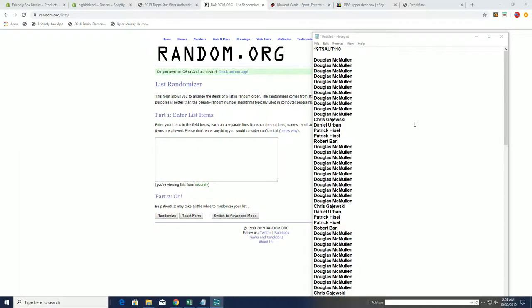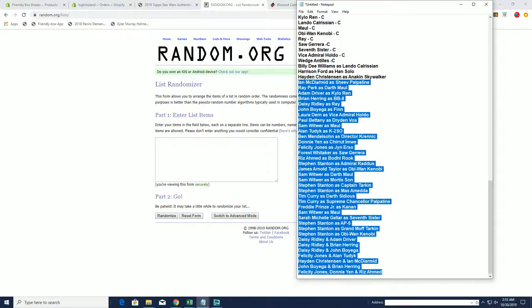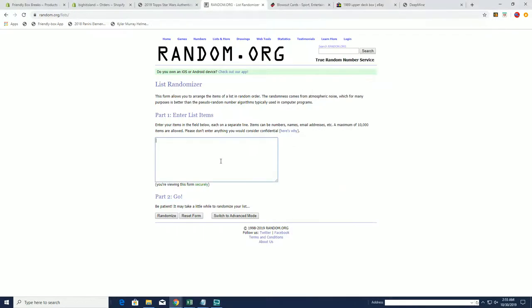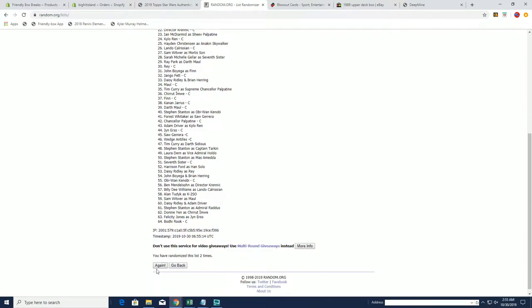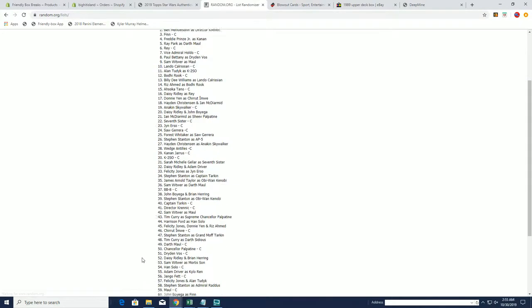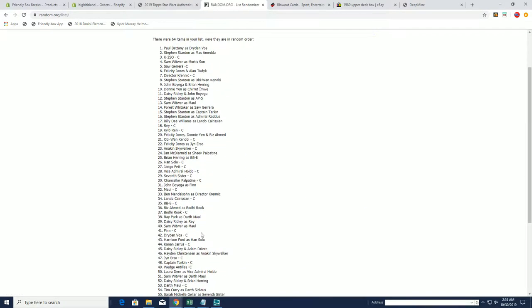We're gonna go right over here. First of all, let's take all of the characters and randomly jumble them up seven times through this. One, two, three, four, five, six, and seven. All right.